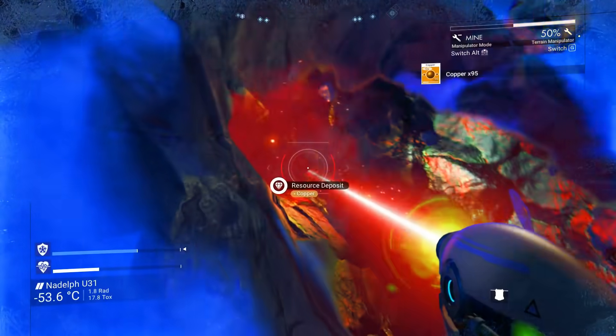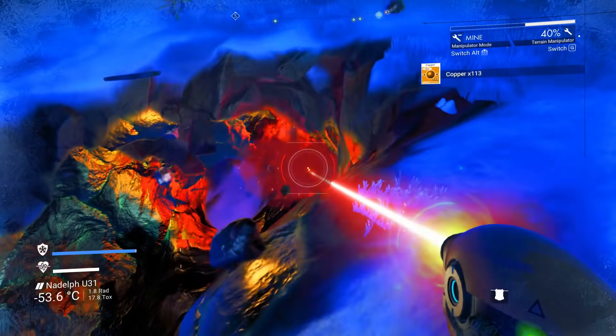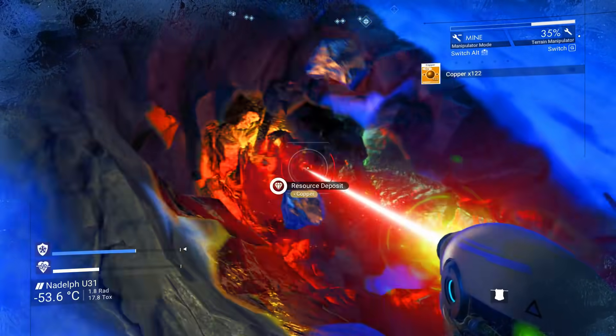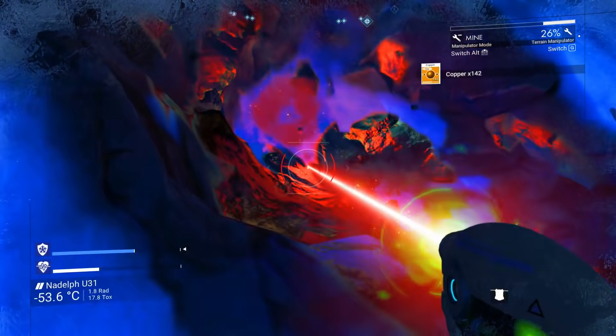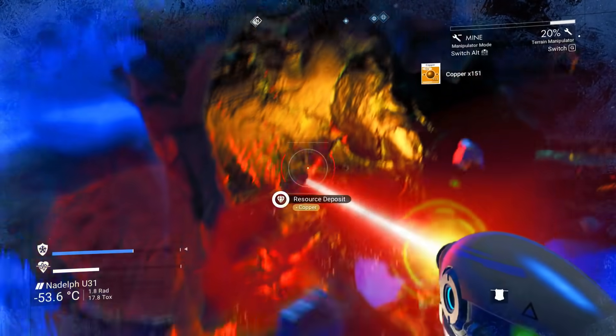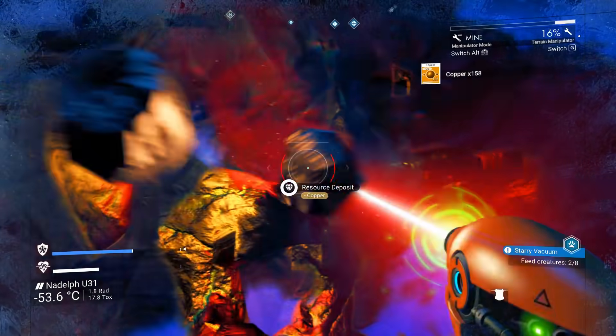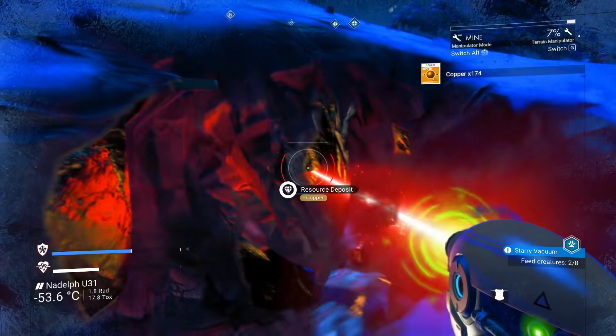I want to get these upgrades installed. I want to maybe get some more inventory spaces for my suit. The mission actually wants us to leave the planet — it just says 'find answers among the stars.' So I'm pretty sure it's going to have us go to another planet, either back to one we've already been or to the one other planet in this system we have not been to.